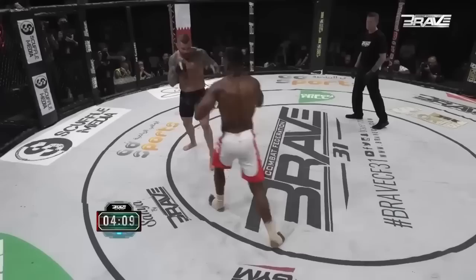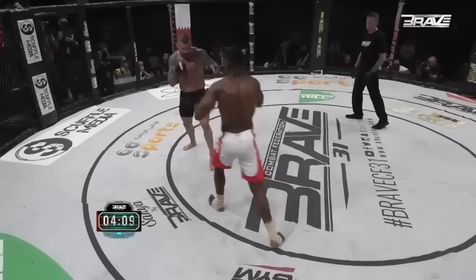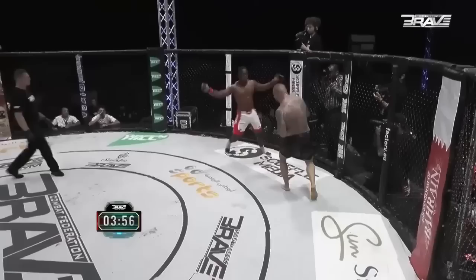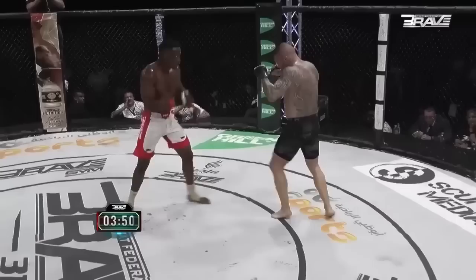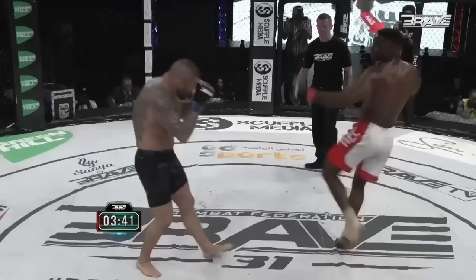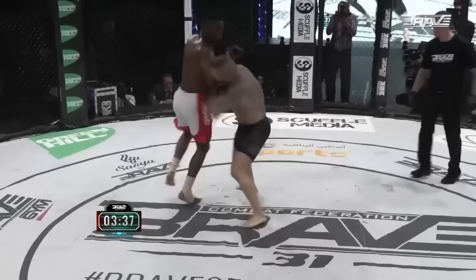Jeremy trying to land big looping overhands. I'm loving Jeremy's resolve — he throws a kick so hard he spins clear around. Snakebone wisely using that reach advantage. It seems that Jeremy's trying to land a spinning backfist — and it's beautiful.